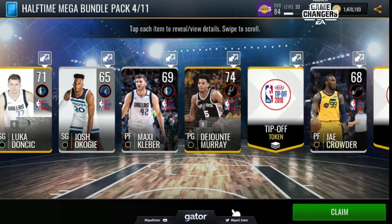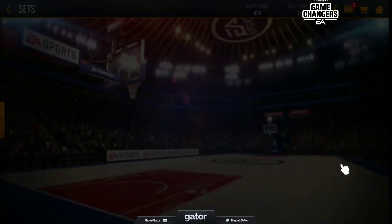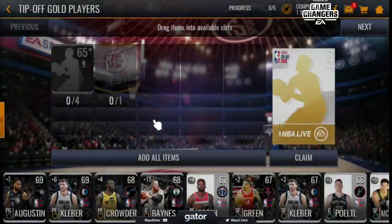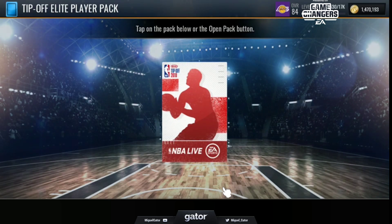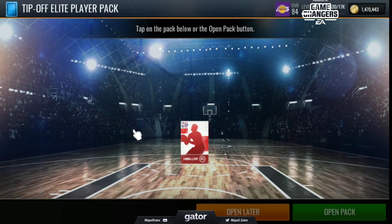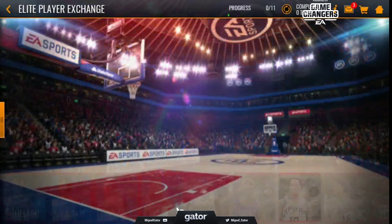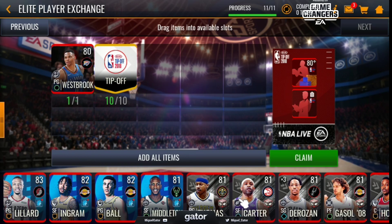Let's take a look at the sets. Hopefully we didn't miss anything. Reveal all, claim. Reveal all — sell items, go to sets. Let's go ahead and look at the Tip-Off sets right now. Add all items, claim, manage later. We've got 10 of these. Add all items, claim. You guys can take a look at the sets quickly to see what you need. You also got a chance to add items and do the elite player exchange.